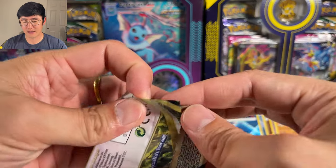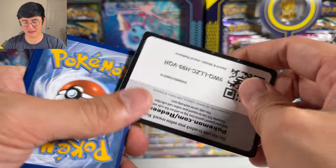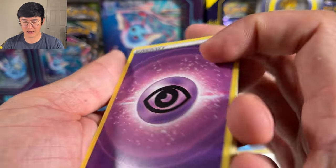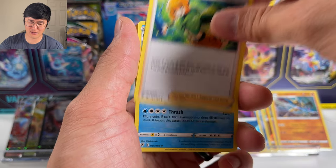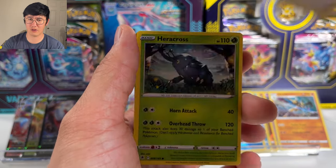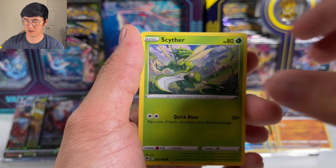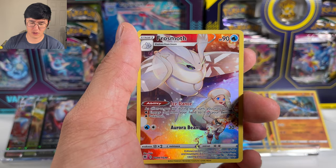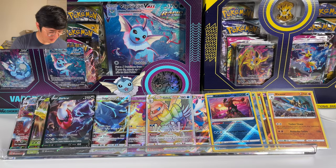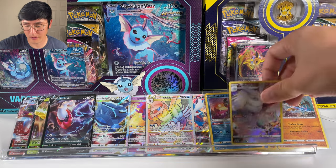One more ultra rare would definitely be nice. In terms of secret rares, it's not a bad pull. There are a lot of secret rares that aren't that great. Path to the Peak isn't even that expensive — I'd definitely buy it. I really like those scenery secret rares. The one I like the most is the Viridian Forest one; I have like 20 of those from Cosmic Eclipse. There's another trainer gallery — Frost Moth. Darn it, still haven't got one of the ones I really wanted. But I'll take it as long as I don't get duplicates of bad cards.